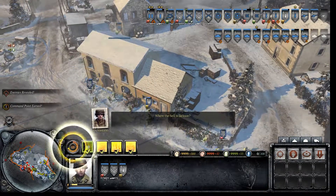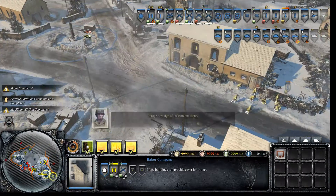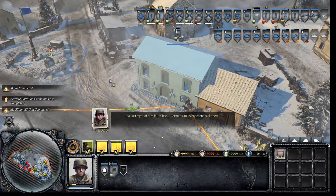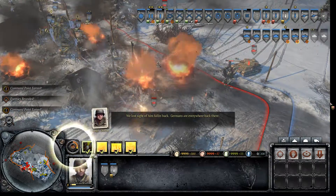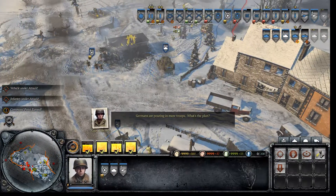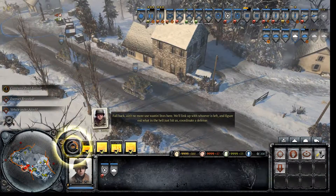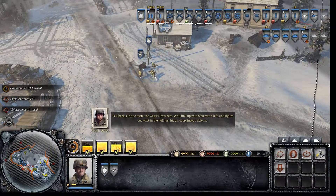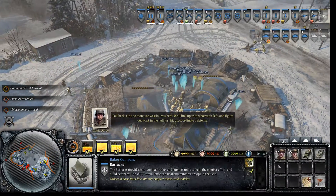Where the hell is Jackson? Ready. Derby — any sign of Jackson out there? We lost sight of him falling back. Germans are everywhere back there. I'm sure they are — Germans are pouring in more troops. What's the plan? I'm going to pour in more troops too. No more use wasting lives here. We'll link up with whoever's left and figure out what in the hell just hit us. Coordinated defense.